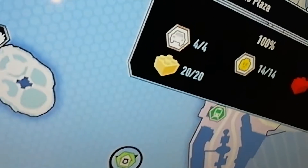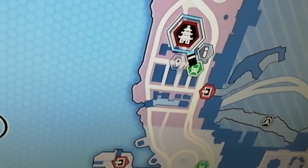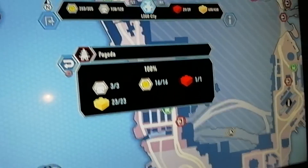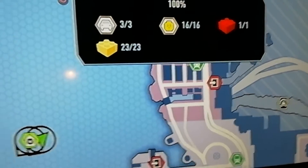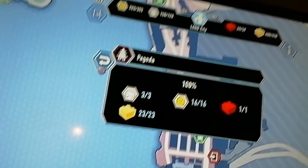Now the next one is Pagoda — it's actually 23, with 16 characters, three vehicles, and always usually one brick.